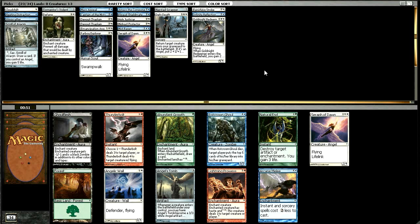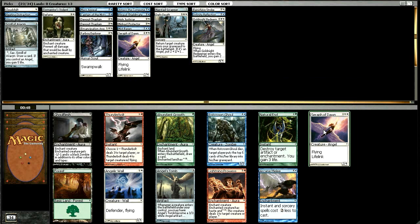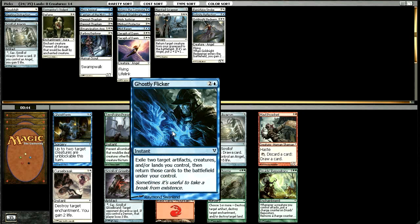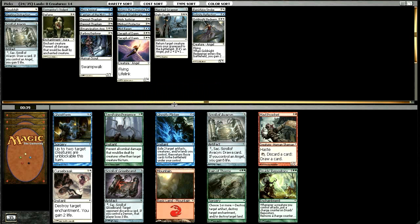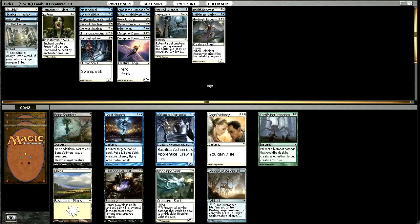That is sweet — we got two back-to-back Seraphs, and when you have a Defy Death you're very happy for that. If you get to Defy Death this thing, it's insane. I think I want a Ghostly Flicker here. We do have the Mistraven and it can save some of our other guys, so I think I'm going to go for that over a second Scroll, which isn't really exciting. Curse Break and Ghost Form aren't really what I want — I'm going to take the Ghostly Flicker. I don't know that it'll make the cut, though.